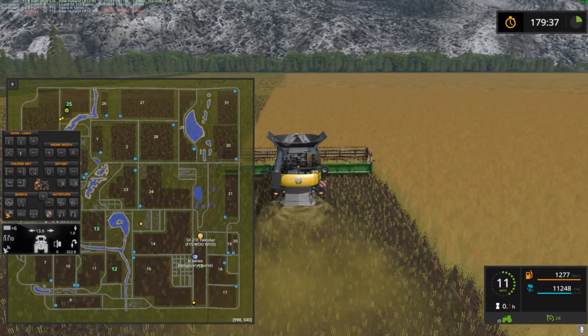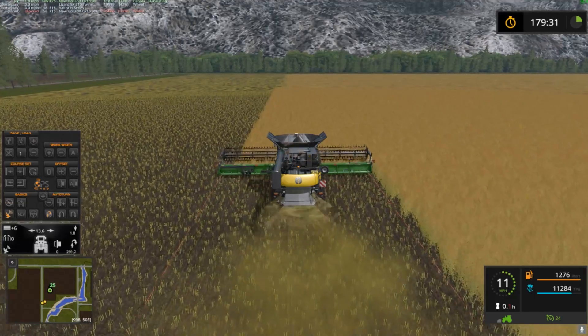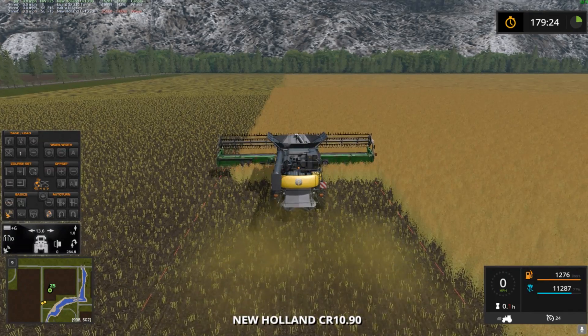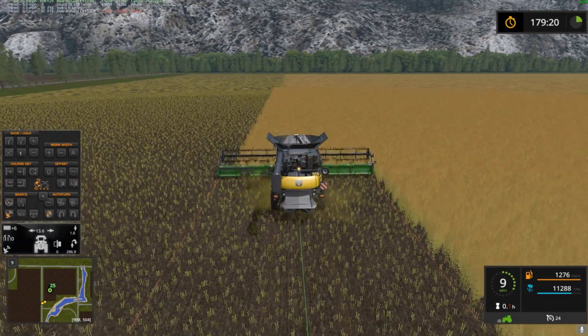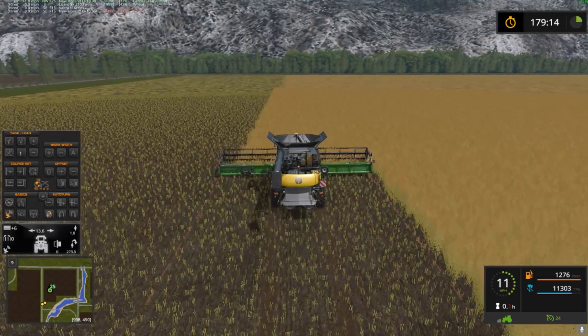Let me quick tab over to check our stuff — looks like they're emptying, not colliding. Okay, back to harvesting. Must roll the harvest.